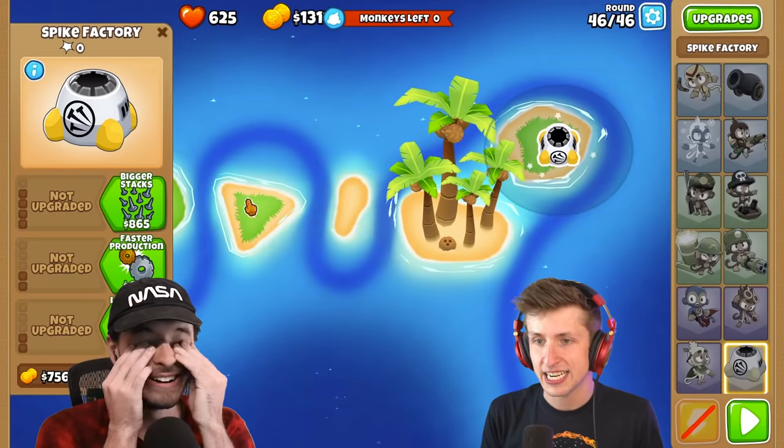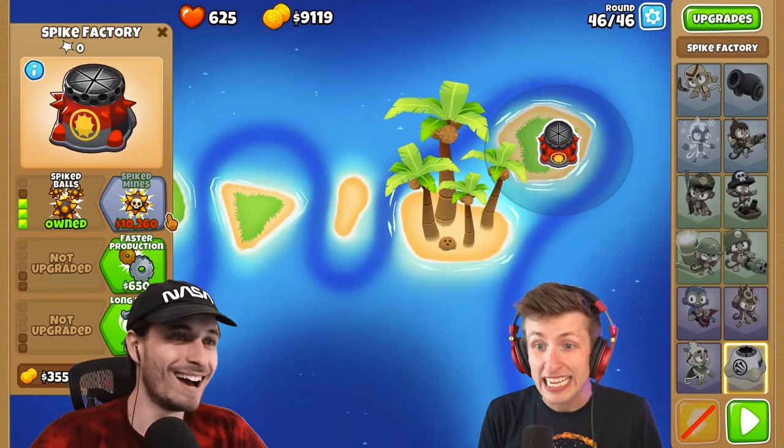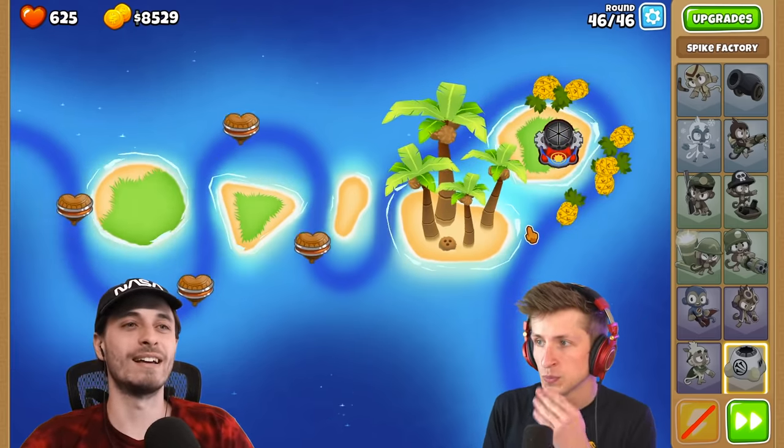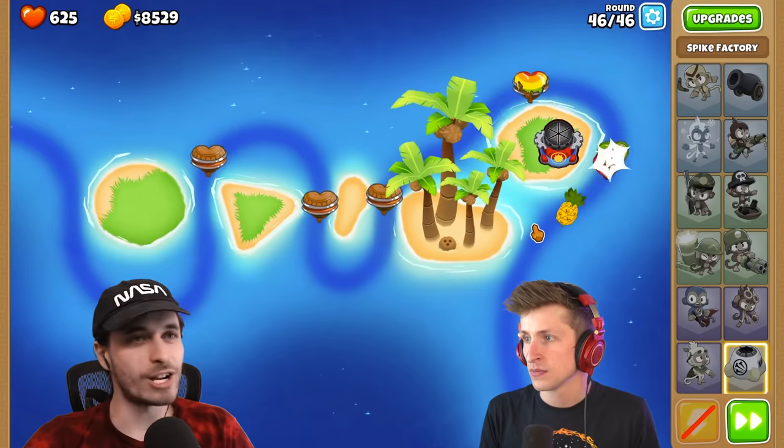It was so good at the beginning and then it was so much worse, bro. Okay, let's see how this works. I can't get spiked mines. I think you should have double cash on, bro. It's like, if you think about it, they made the challenge how it is. All right, I beat it.